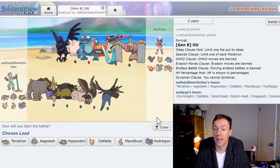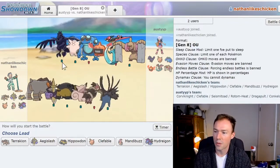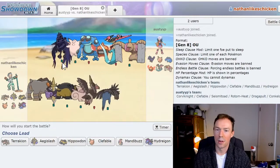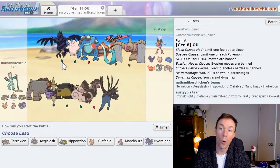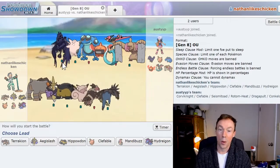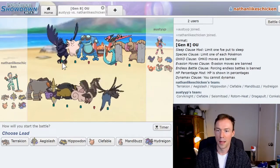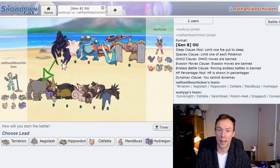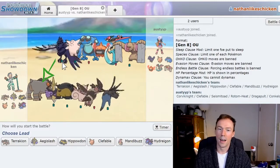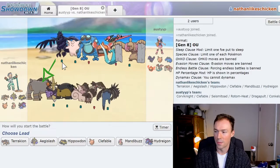I'm going to start by looking at my opponent's team because it's his lead I want to predict, and so it's his head I want to get into. First, he has Corviknight. This thing usually acts as a late-game setup sweeper with Bulk Up or Iron Defense, or more likely it acts as a tanky pivot to take hits and Defog hazards away. Looking at the structure of his team, I suspect it's the latter, but I'll be careful until I can confirm that. Against my team, Corviknight should beat my Terrakion until I chip it down to around 50% health to kill it with Close Combat. Right off the bat, my opponent has one advantageous matchup versus me.